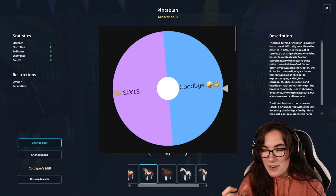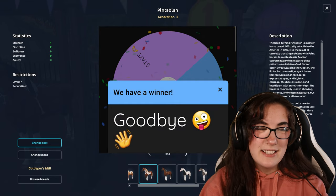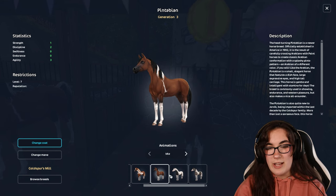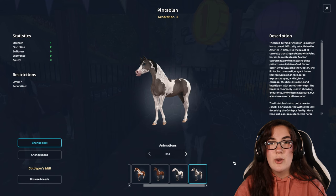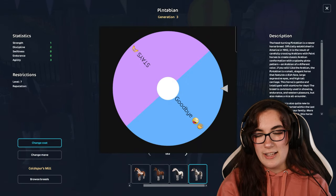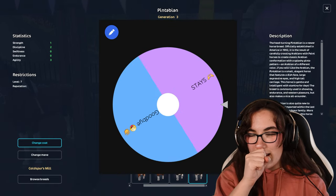No! Please keep spinning! And the wheel said goodbye. Oh no! This next Pintavian is actually not on my wishlist originally because I had the American paint horse on my wishlist, but I can't change my wishlist now. So our second last Pintavian is the gray one. How many Pintavians is the wheel going to allow us? And the gray Pintavian stays!